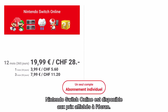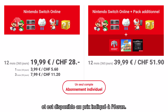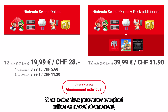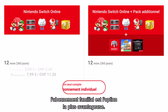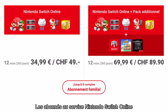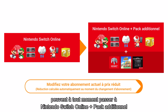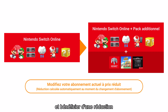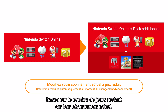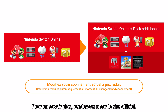Nintendo Switch Online is available starting at the pricing options shown here. Nintendo Switch Online Plus Expansion Pack adds the three benefits we previously introduced. If two or more people will be using this membership, the family membership is the most cost-effective option. Current Nintendo Switch Online members can change over to Nintendo Switch Online Plus Expansion Pack at any time and receive a pro-rated discount based on the number of days remaining in their current membership. Please visit the official website for more details.